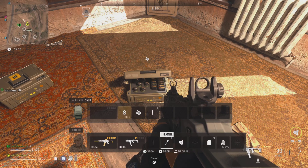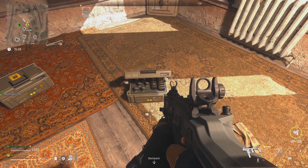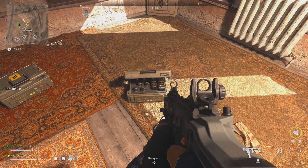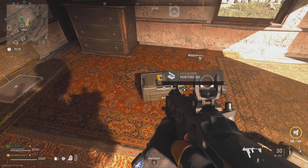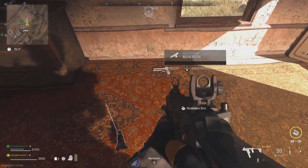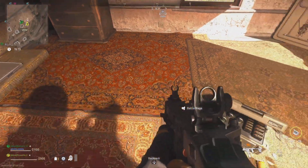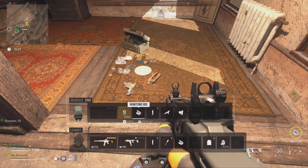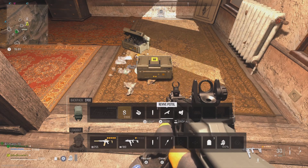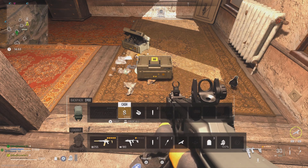It's a good idea to stow your stems before refilling from the box if you would like to have a whole bunch. Then equip the original box again, and stow the other two field upgrades. Continue doing this glitch until you have all the stems that you want. This won't work on every field upgrade, but it does work on quite a few — munition and armor boxes are the most useful.